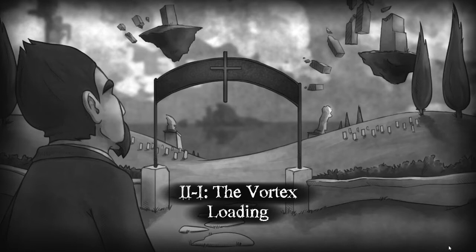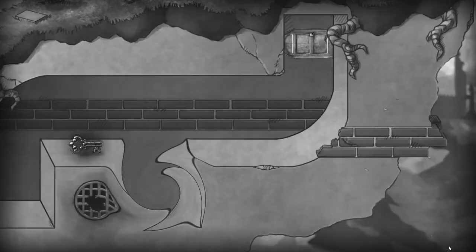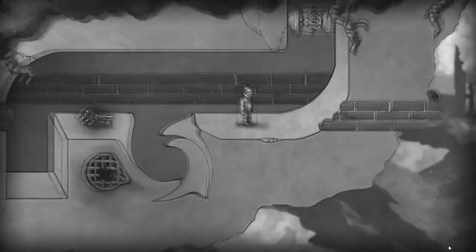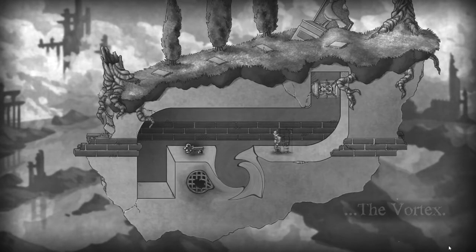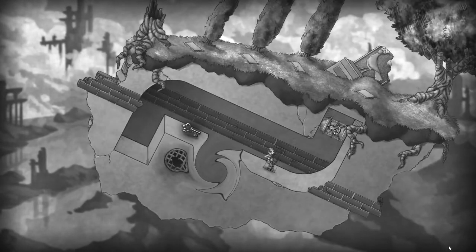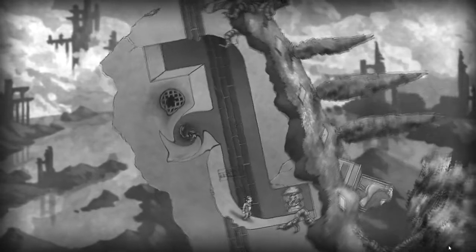So this was episode 2, or chapter 2 part 1 of Vortex. Let's introduce this new little mechanic in the game, this little swirly thing here. Now that I know what I'm doing, hopefully I won't cock it up quite so badly and then we can get it working a bit easier than we did before. So what I did last time was I worked out that if we drop the key into the Vortex and then spin the world upside down...